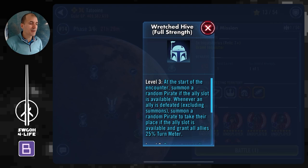Luckily the modifier for the enemy is not game-breaking either. It's at level 3 at full strength, and we didn't really feel any operations at this point. They do get a random pirate summoned, and that's pretty much it — the pirate doesn't do anything, he just stands there, so you can ignore him for the most part.